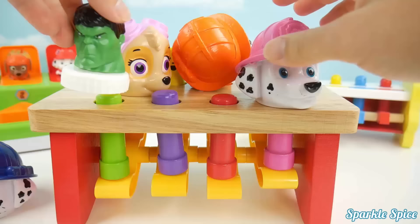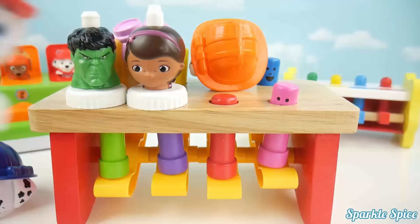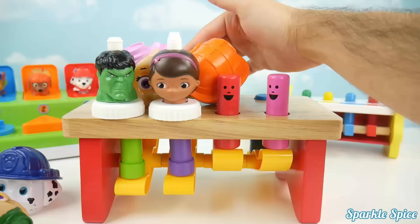Here's Hulk and he's green. Here's Doc McStuffins and she's got a purple headband. Marshall has a red hat. And Minnie Mouse has a pink bow. One, two, three, four.